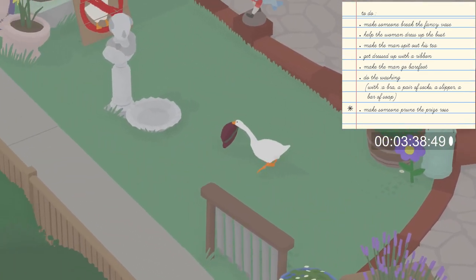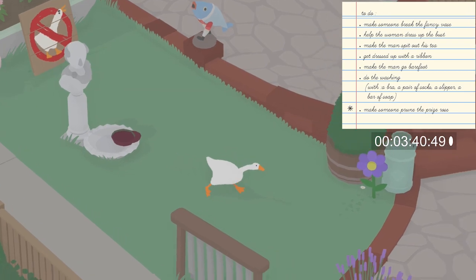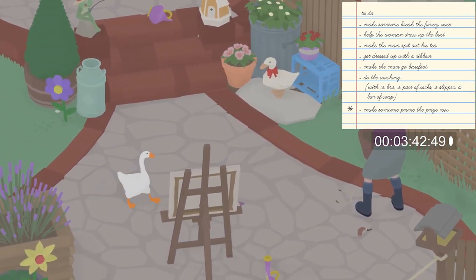While we're waiting for that to happen, let's bring all the items we need to dress up the bust over to the bust and just drop them in the basin beneath it.